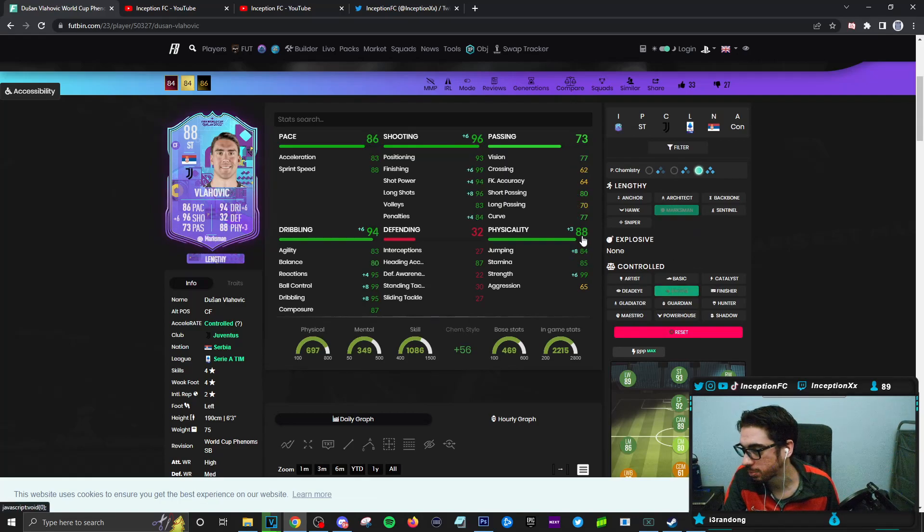I'm going to be trying him out initially on that marksman, because it does turn him into a lengthy while giving him essentially full capabilities of shooting, physical, and dribbling. You even give him a little bit of a jumping boost, which could definitely be very nice too.